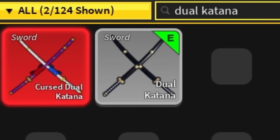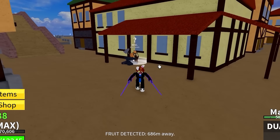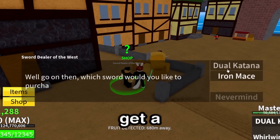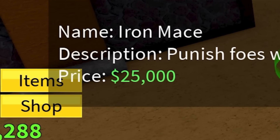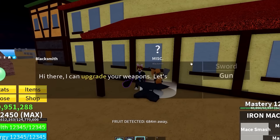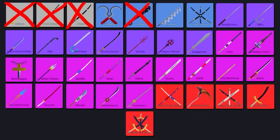The dual katana is next, and I've got all the mastery on it somehow. Upgrade is just those items — there we go, another one. We are steamrolling through this. All the commons are complete, and now we move on to uncommon weapons. Surprisingly, we can get a couple here: the dual katana which we already have, and the iron mace for 25k. I've already managed to get all its moves. I can upgrade it — just wings and leather. There we go, our next sword ticked off.